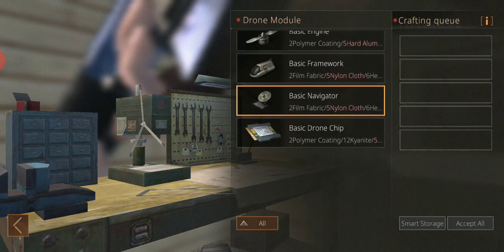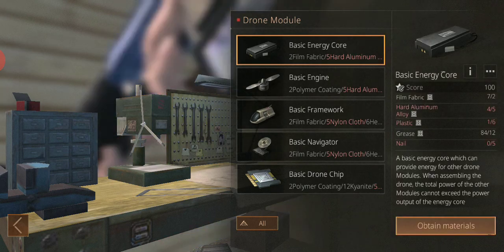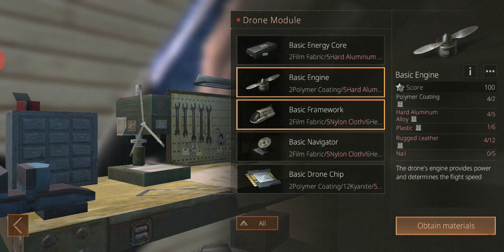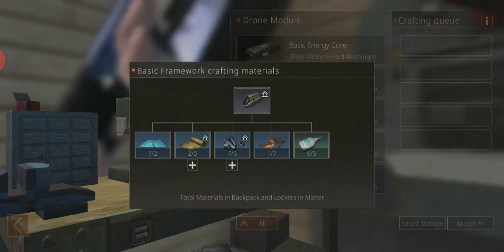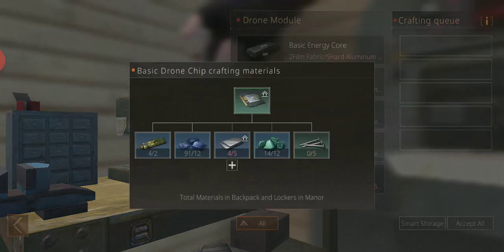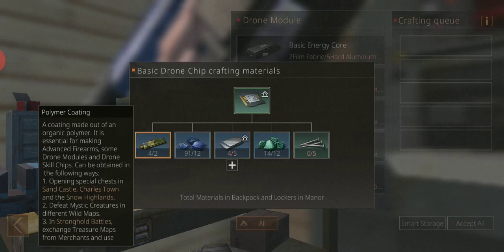Now I can craft a basic energy core. I need to make each part of it and I can actually get all of these, so that's pretty cool. I know where I get these — I got two of them already.